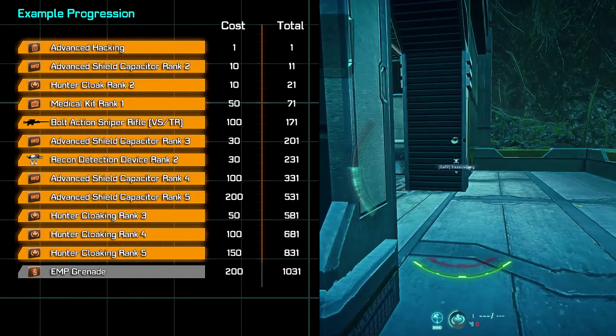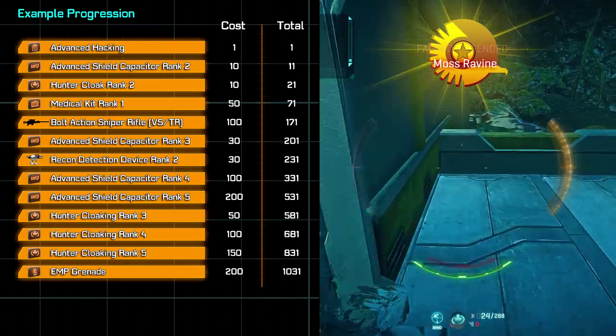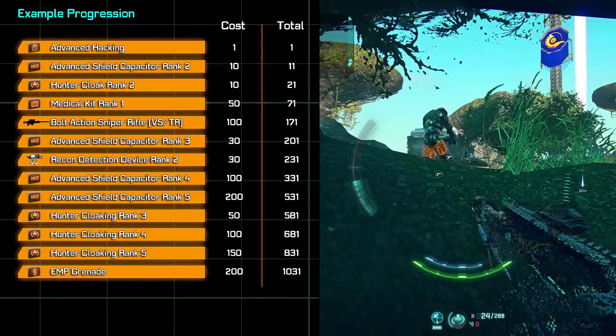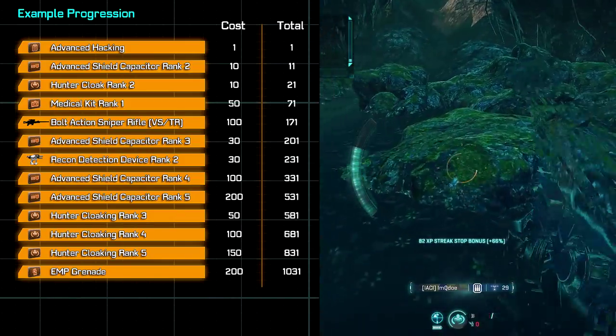Lastly, we're going to unlock our EMP grenade, which is hands down the most useful grenade in the game. What's more important though is that by following the progression here, you'll likely have learned enough about the game by this point to make it more useful to you than the standard frag in more situations.